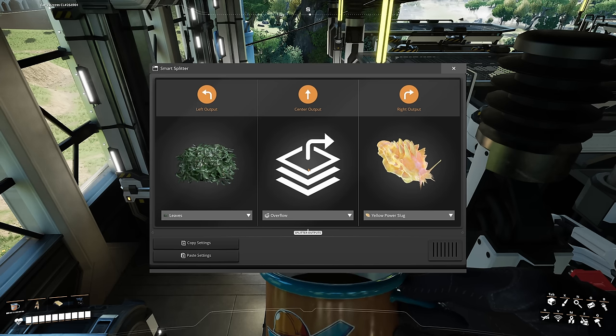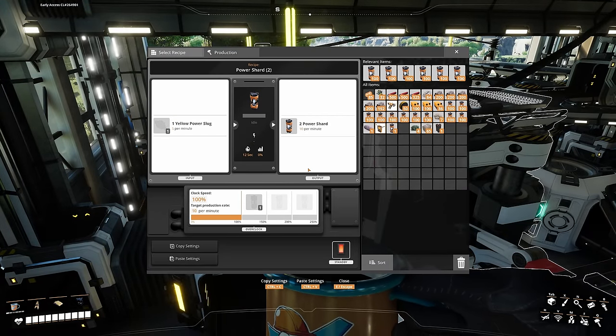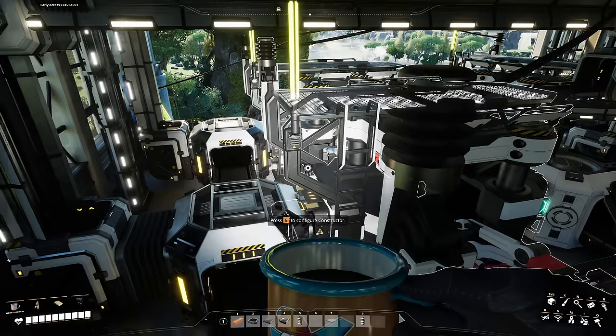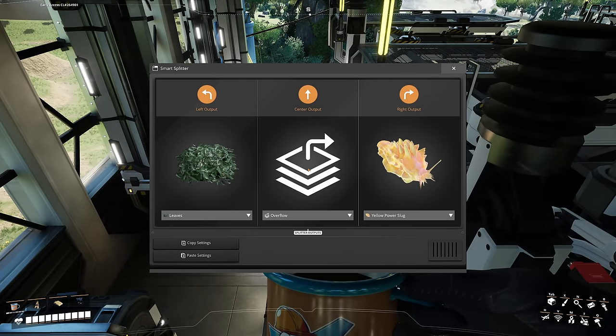Leaves are really important. They are one of those things where you might input 10-20 stacks into your container. The thing with constructors is they can hold only one stack of a certain item. So if you input 20 stacks of leaves, with overflow settings the extra will just flush out of the system or go into a dead end. This is not ideal — but there is a way to circumvent that.